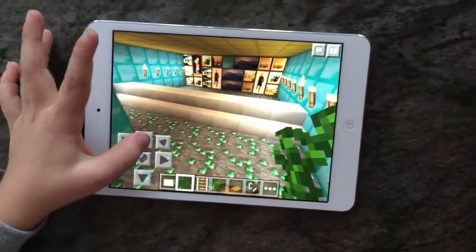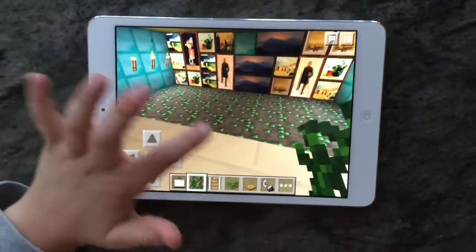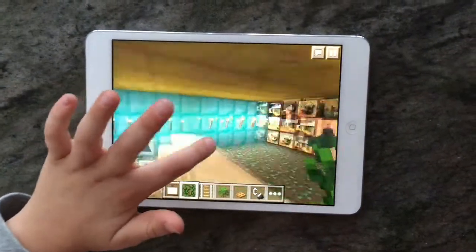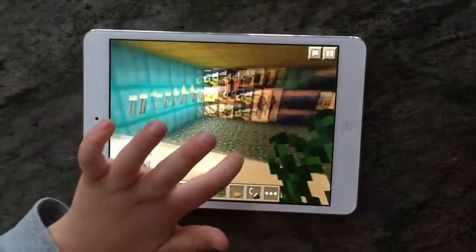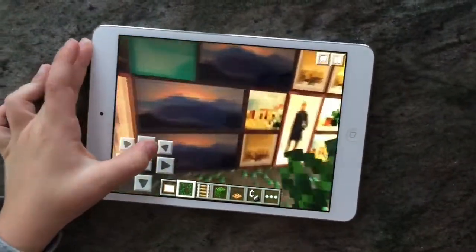Here's my movie theater. Here's the little chairs you sit on and then you can watch the movie. And then in here I have my little cake room, and I can walk through the movie.